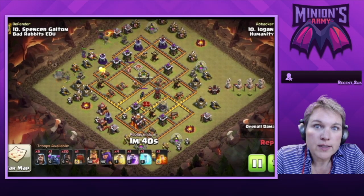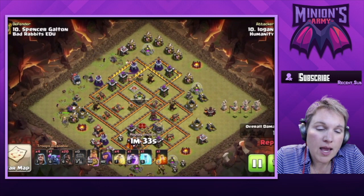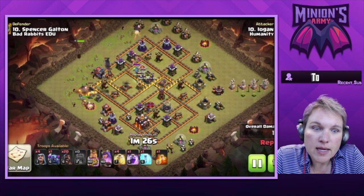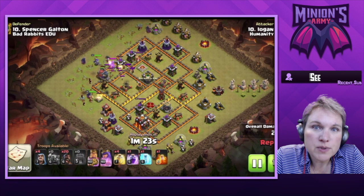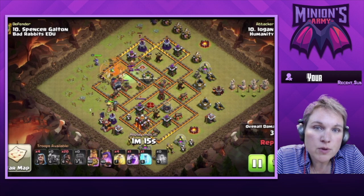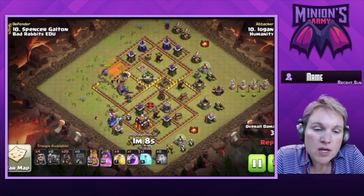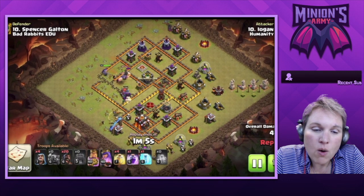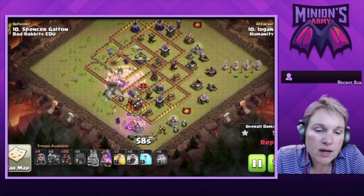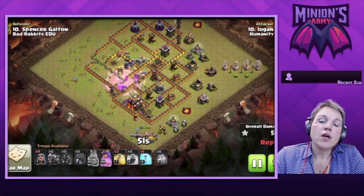Let's take a look at Logan's hit. He's using the wall wrecker in a traditional way — as a tank and part of the initial push into the base to reach defenses and get clan castle troops deep in. He had a heavy front row with four PEKKAs; two pushed in, two went down the flanks with the king and a wizard. The wall wrecker gets right onto the queen, he rages and heals, and those bowlers absolutely gut the base, taking care of a ton of defenses and making easy pathing for the hogs.